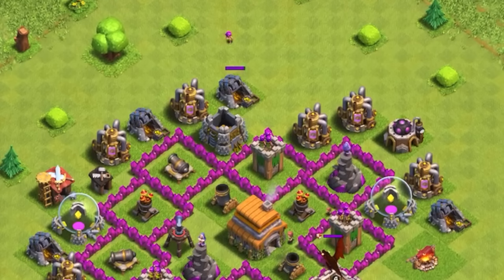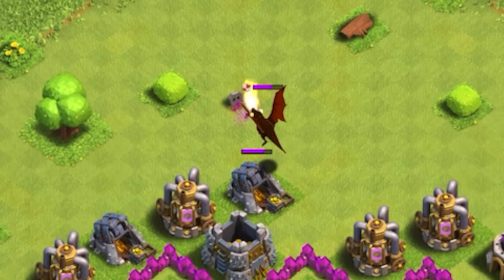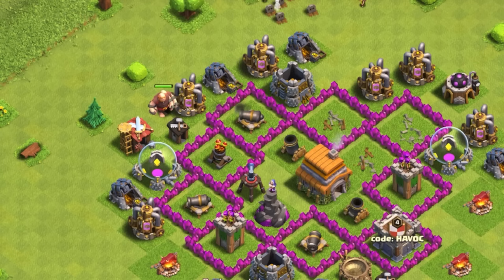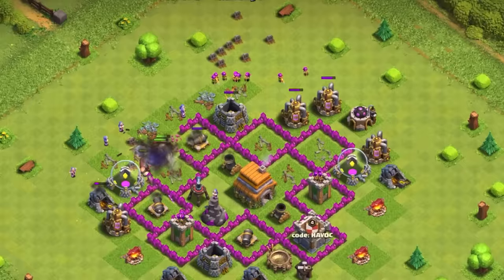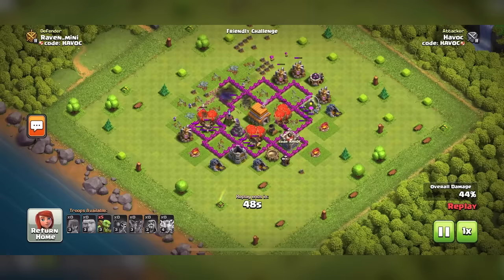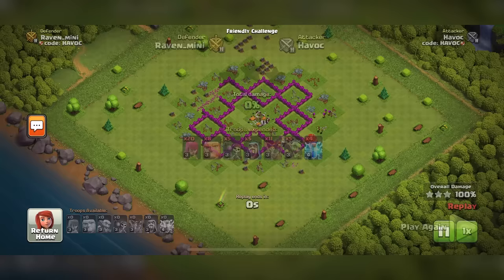Sometimes the lightning takes them out completely depending on what's in the clan castle — in this case it was a dragon, so I lured it to the corner, surrounded it with archers, and took it out. Meanwhile, take care of the second air defense by dropping a couple giants and wall breakers to open the wall, then more giants and wizards. Once that's down, start dropping your balloons. If the air sweeper is still standing, don't drop the balloons the way it's facing. Spread the balloons out and be patient — at least two balloons for a building that shoots ground, and three if it shoots air. After that, drop your goblins for cleanup, then claim your victory.